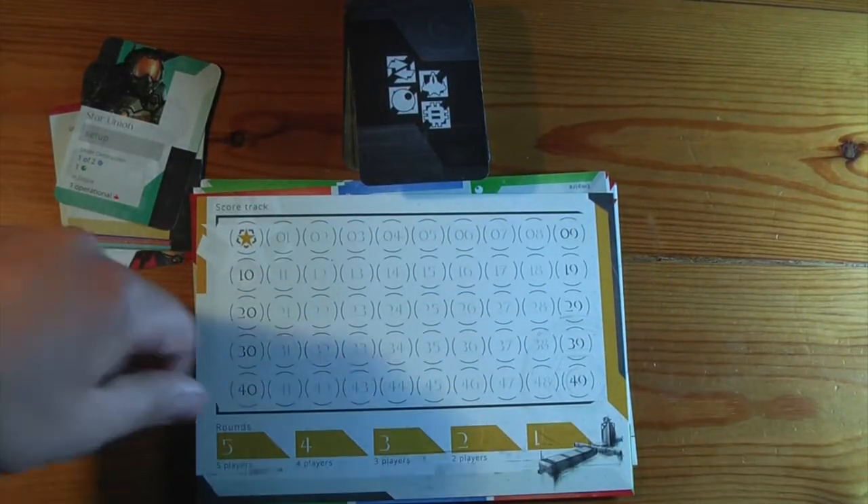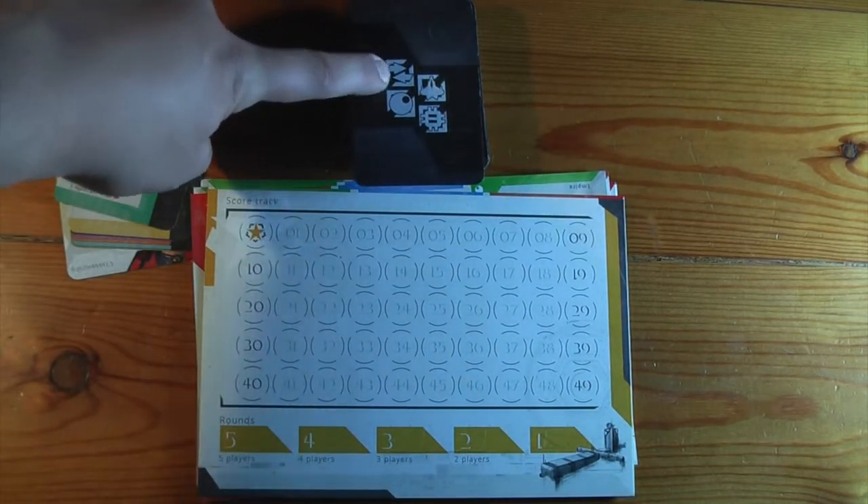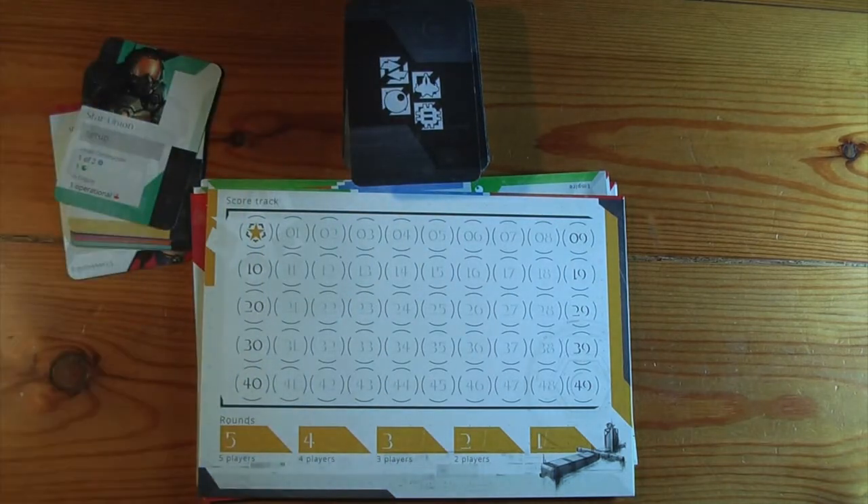This is the score sheet. It has the round tracker on the bottom, and basically you'll advance the round tracker every time you burn through the resource pack. So once you need to shuffle the discard pile, that advances the round on. Once you've done it the last time, you play until everyone's had the same amount of turns.